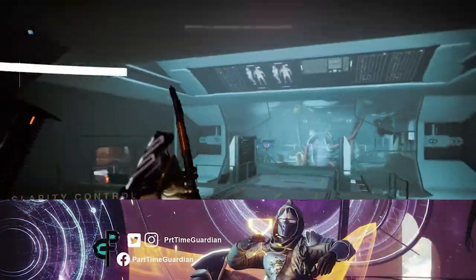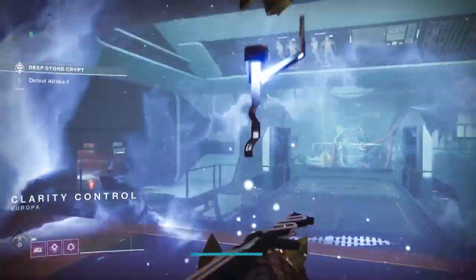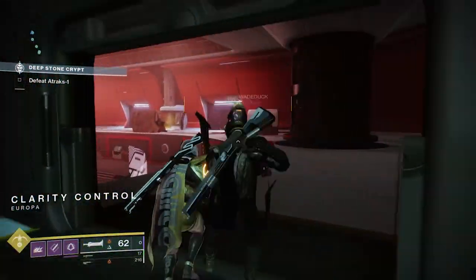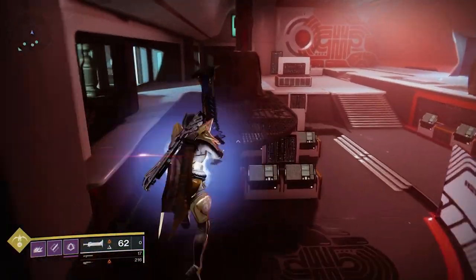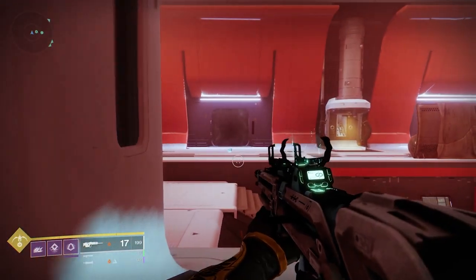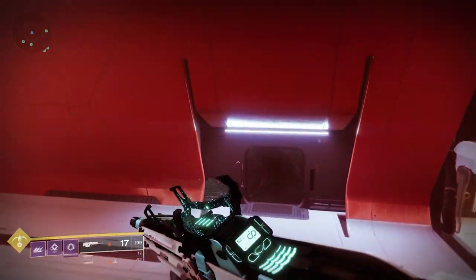This week's raid challenge is Copy of Copies. The key with this is that you can't put any of the buffs — the Atrax buffs — in the airlocks to shoot them out. It's going to require a little bit of coordination, but if you're good at one-phasing Atrax, you should have no problem with this challenge.